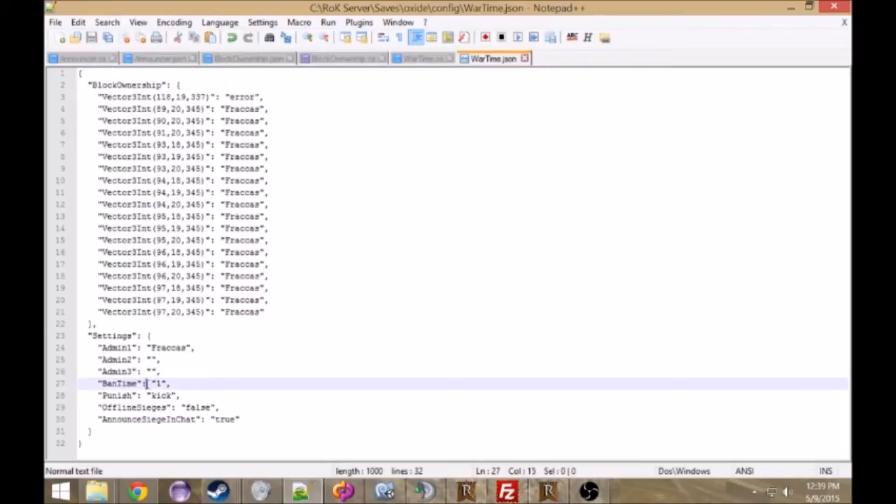You can set up your admins here in the config. You can punish them by kicking or banning. Right now I just have it set to kick, but if it was set to ban, it would ban them for one day for sieging.